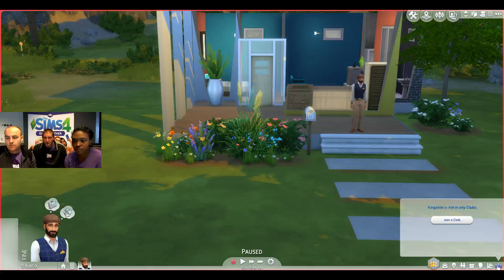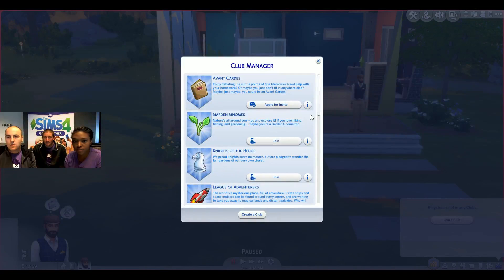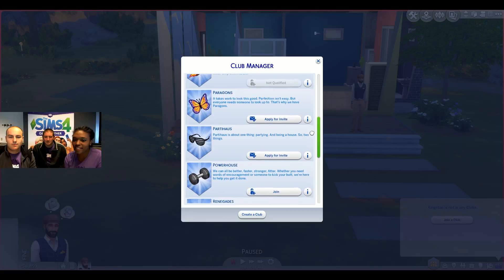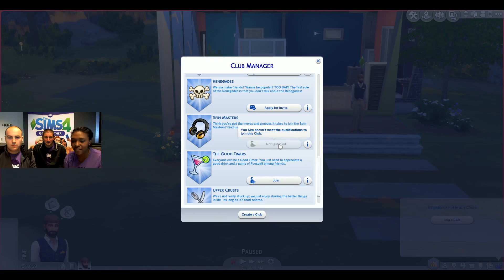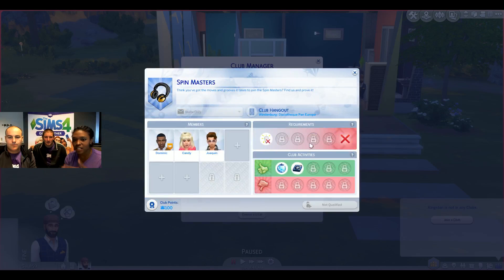Let's jump straight into clubs. In the bottom right-hand corner, you'll notice a brand-new icon, which is our clubs panel. When you click it, you're prompted with a brand-new button that simply says 'join a club.' We're looking at clubs that the team has created so you can jump right in. Some require you to apply for an invite, and you can see you may not qualify — for example, you need DJ mixing or dancing skills.